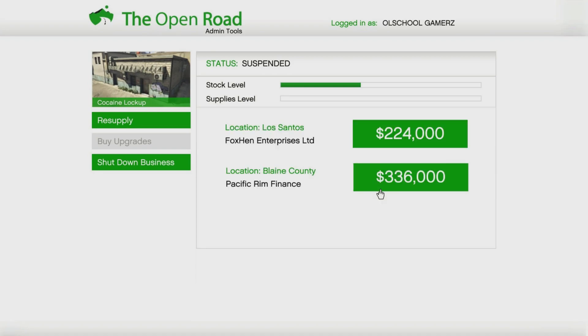Each MC business will take roughly three to six hours to completely fill up and be ready to sell. After about five to six hours all businesses will be ready to go. In between, you want to do other things like run the Cayo Perico heist, import/export, or run some crates — because the MC business is a passive income.